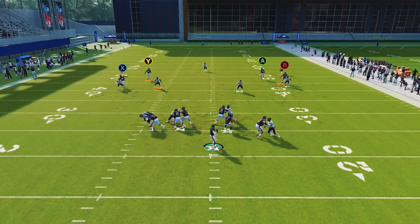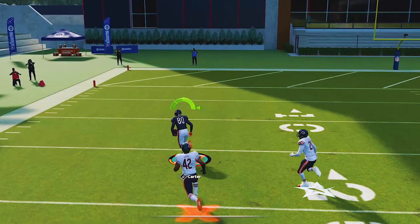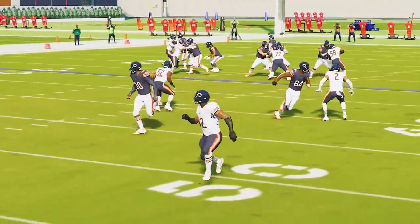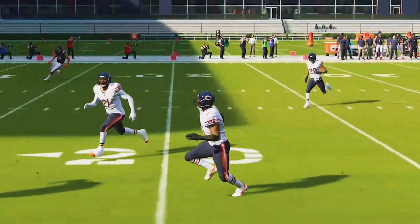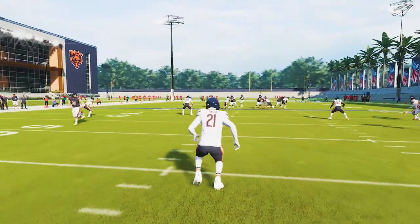In today's video, I'm going to show you guys a one-play touchdown formula that you can utilize out of my favorite formation in the game. The Gun Tied Open is found in a number of playbooks — I want to say 11 or 12 — and many of them are meta. So you should find this in one of your favorite playbooks, if not your absolute favorite, probably one of your top two or three.